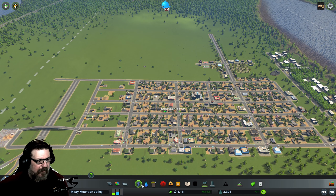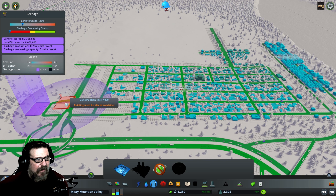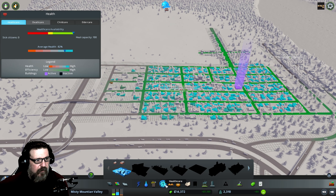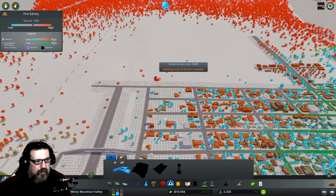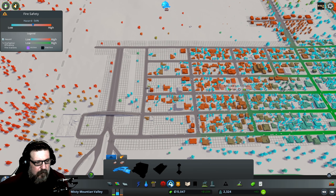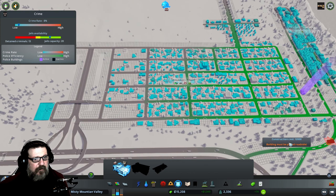Let me take a quick look — electricity is fine, water is still good to go. Our landfill is over here, we're okay for now with a long way to go. Healthcare is still good, although I could use another clinic. We don't have a lot of money but we are making money again, and we're up to 2,300 people — pretty close to the next milestone at 2,400. We could use another fire department but it's 12,000, so I can't do that right now.